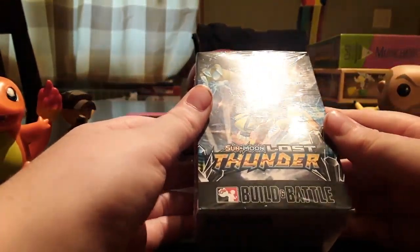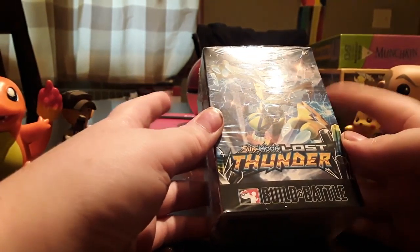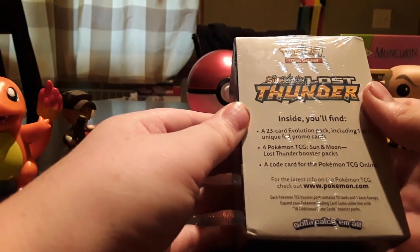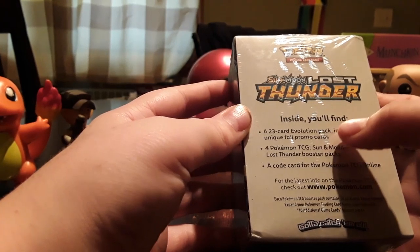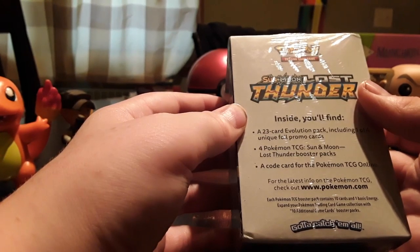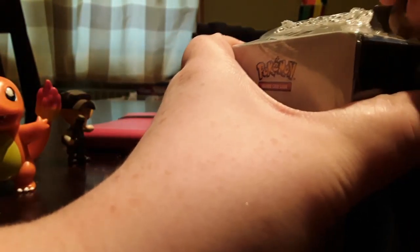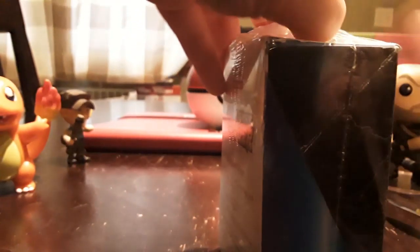Here's another unboxing, my second one. It's a Sun and Moon Lost Thunder pack — it's a build and battle thing. It contains a 23-card evolution pack including 104 unique full promos, 4 Pokémon TCG Sun and Moon Lost Thunder Booster Packs, and a code card for the Pokémon TCG online game. I got this at Target — I think it was $20 or something, so it's not that bad of a price.